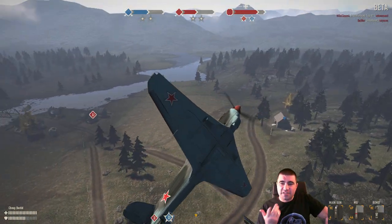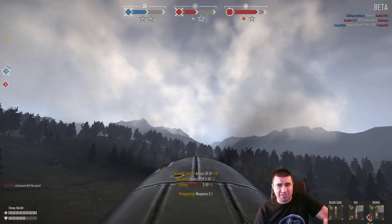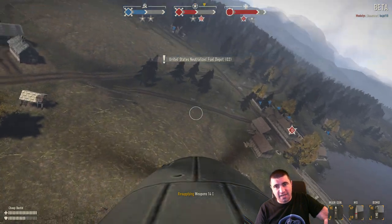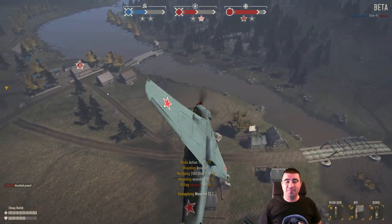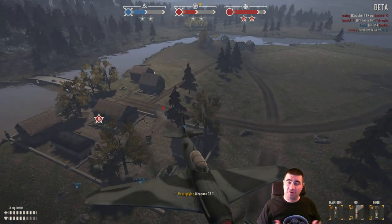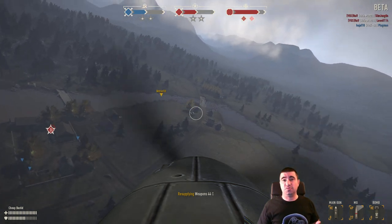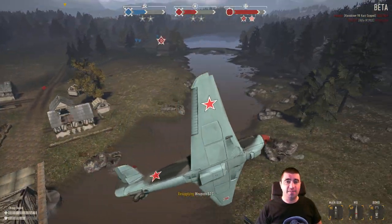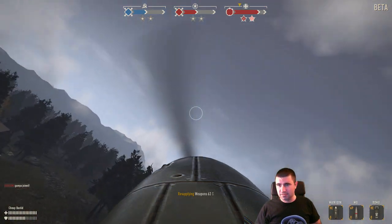Pay attention to my ammo here: I've got 6 HE, 64 rounds of AP, and one bomb left. I just wasted 6 rounds of HE on one guy — that's horrible, don't do that. Three rounds max is all you need. I'm looking around, there's the jeep — he stopped to pick somebody up. I tried to lob the bomb but he hauled ass before I could, so I only killed one guy instead of the 3 or 4 I could have. Smaller blast radius means you need to put them right on target. Then I tried to light up a jeep with my remaining AP but ran low.